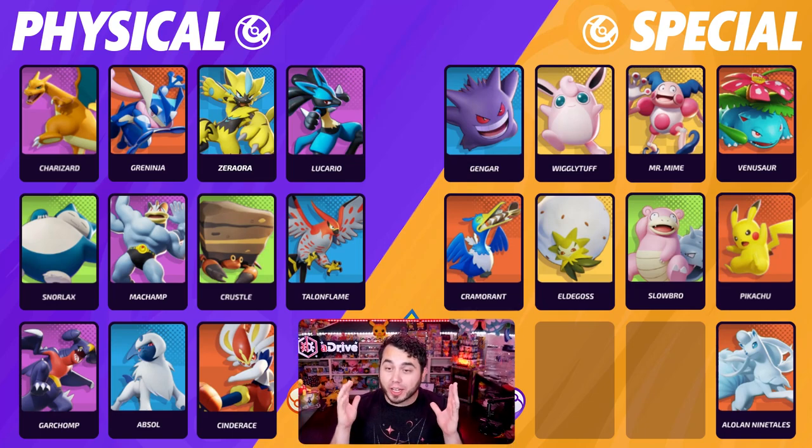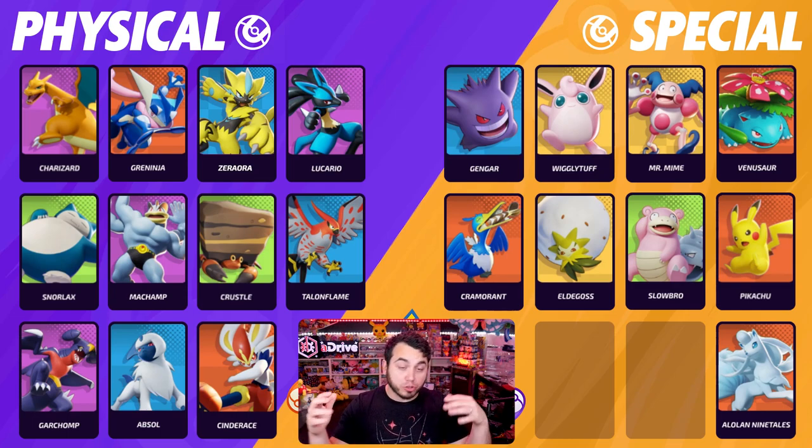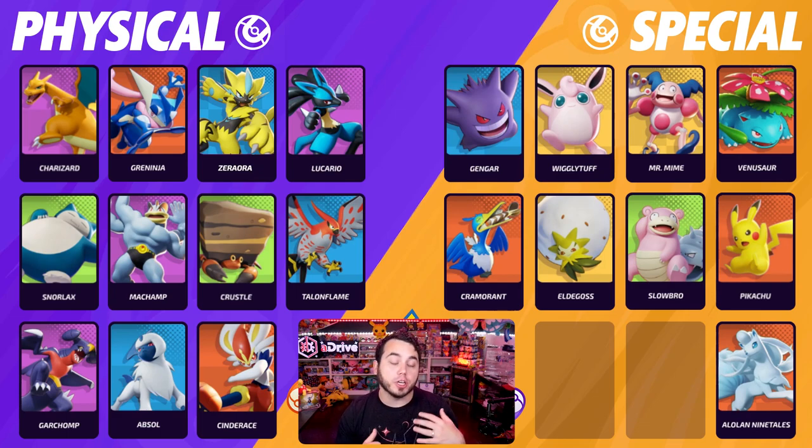Here we have the full physical and special split breakdown, which has been confusing for a lot of players. Zeraora is a physical attacker, so whether it's using Volt Switch, Spark, or Discharge, those are all physical attacks. Greninja is also a physical attacker — Water Shuriken or Surf, all physical attacks. When we look at special attackers: Pikachu, any of its moves are special attacks. Alolan Ninetails — special attacks. Venusaur — special attacks.